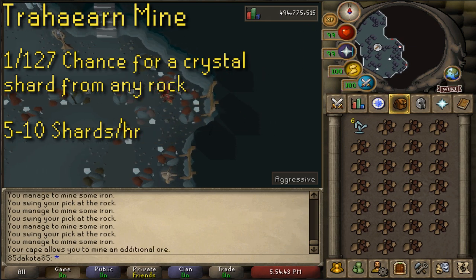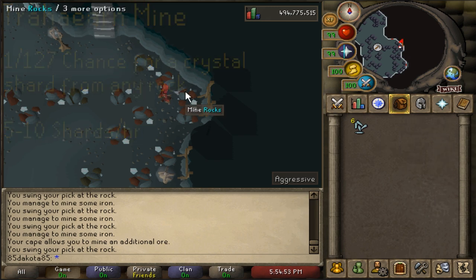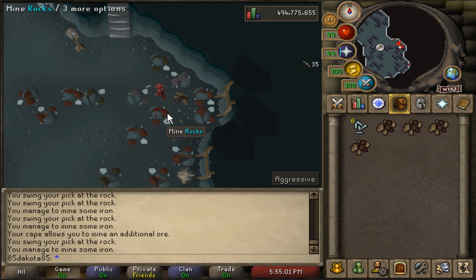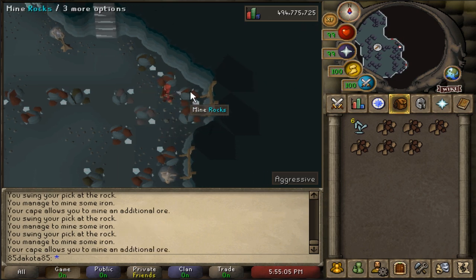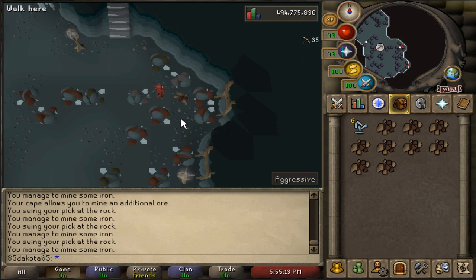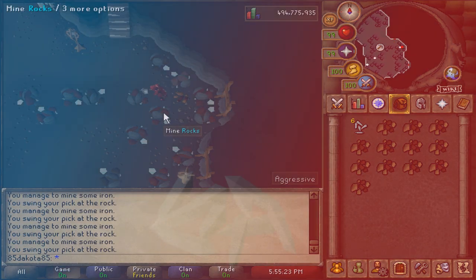The clay mining mechanic in this mine is interesting — all of the clay that you mine here is immediately turned to soft clay, and if you're wearing a bracelet of clay you get 2 soft clay per rock. This requires banking though, which means far fewer rocks mined per hour, making it pretty much worthless for grinding out crystal shards overall. It's an interesting mechanic but it's not that great for this particular grind.